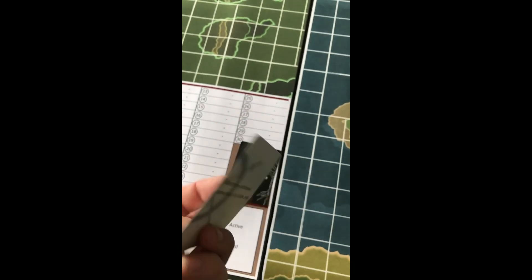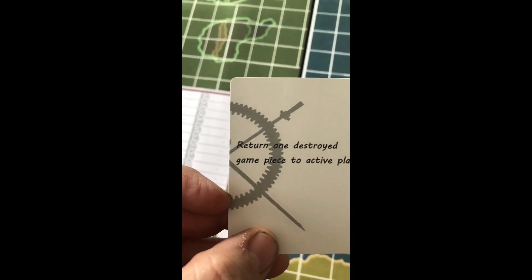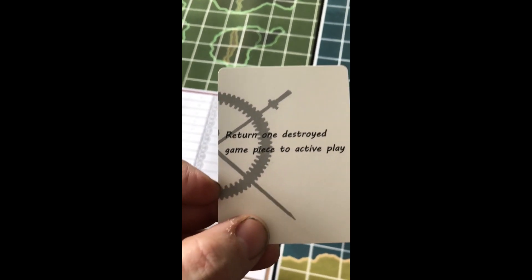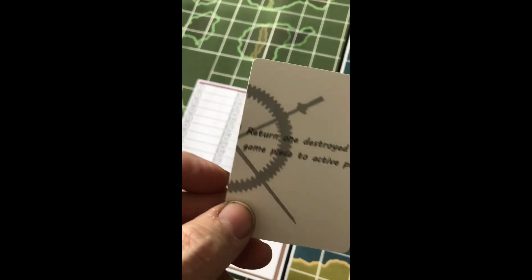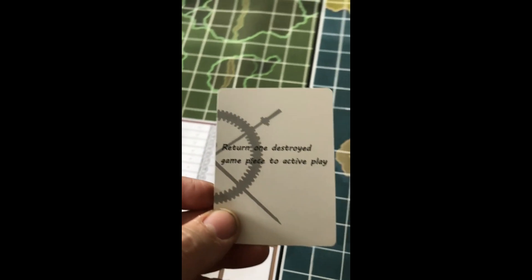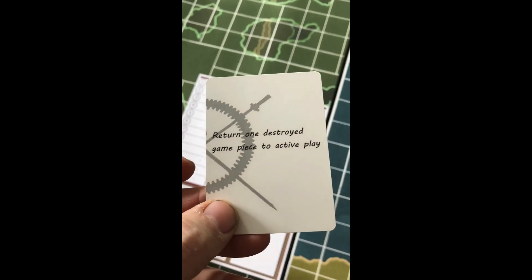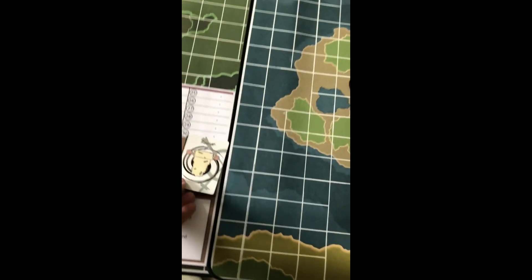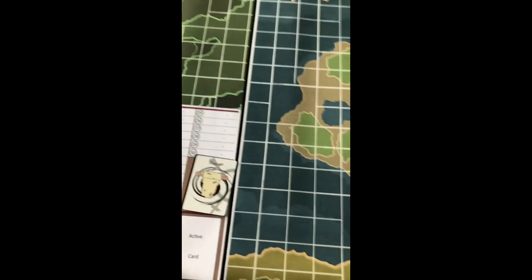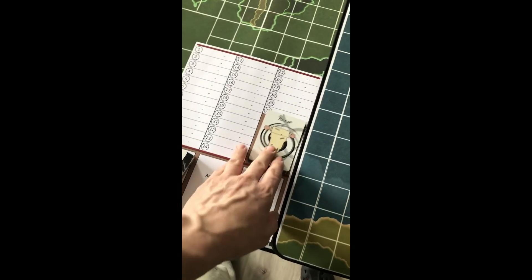May Cedra Revive. This half of a little silhouette is part of the last novels — novel 20 and 21 had this as part of the cover. It was an internal illustration but this was also part of the cover. Return one destroyed game piece to active play. This one would be an automatic discard because once you use it it's not going to remain active.